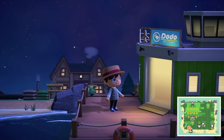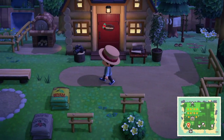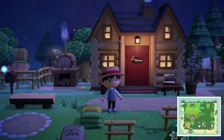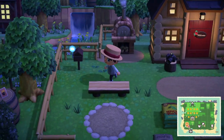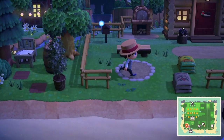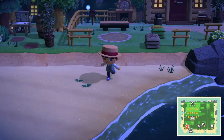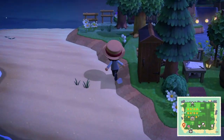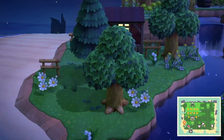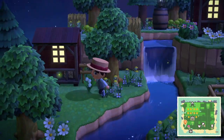Without further ado, let's get started. It looks like it's a very clear night, and firstly, this resembles Harvey's Island a lot. I don't know if they meant to do that, because it just really looks like Harvey's Island. Anyways, let's head onto the beach — there's a little pond, some nature, which is always nice, a city area, and then a mini waterfall.